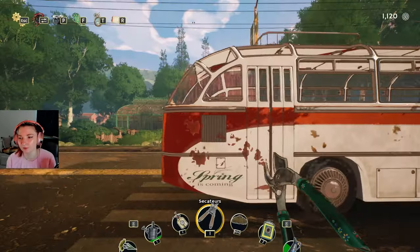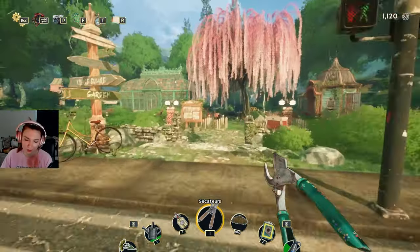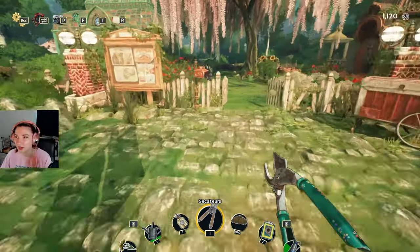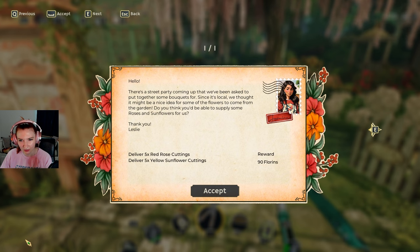'Are you still here dearie? You know you really shouldn't work so hard — it's time for me to close up shop for the day. You should think about going home too, we'll all still be here tomorrow.' Okay, I'm going home, Leslie. Day 14! All of my bouquets went into my storage — excellent. That's not Leslie's picture, that's Jasmine.